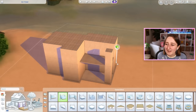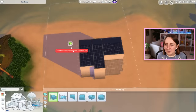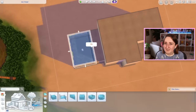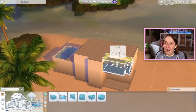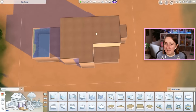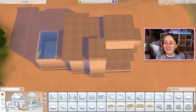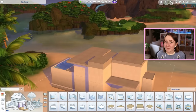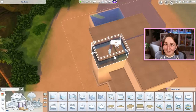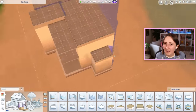I picked this lot in particular because I didn't want the house to be on the water. There are a few lots in Sulani that have a very small amount of sand and the houses are on stilts above the water. With this one, I wanted the full house to be on the ground with beach access, so I picked that 40 by 30 lot up in the top right corner of the world. This house is clearly not off the grid — it's a really fancy modern luxury home with all kinds of fancy TVs and stuff.